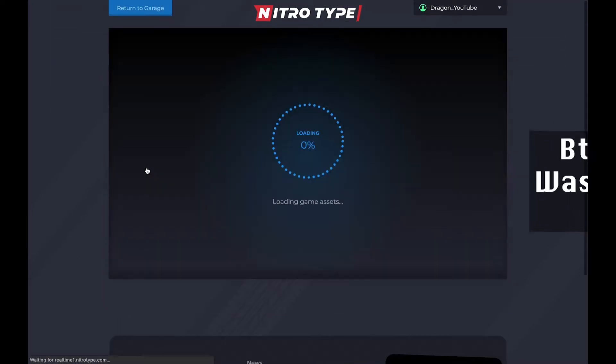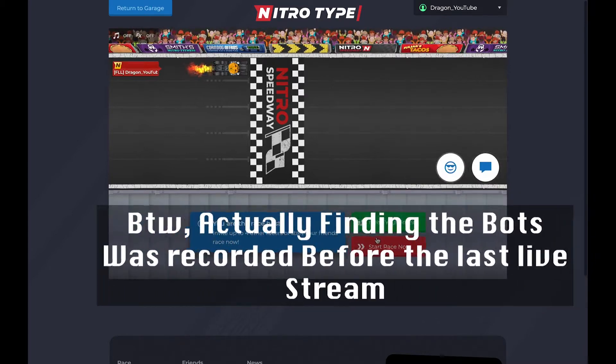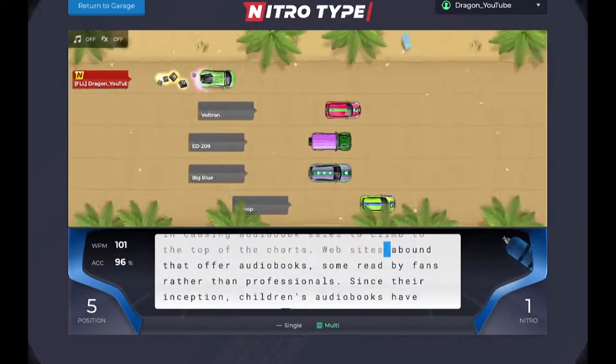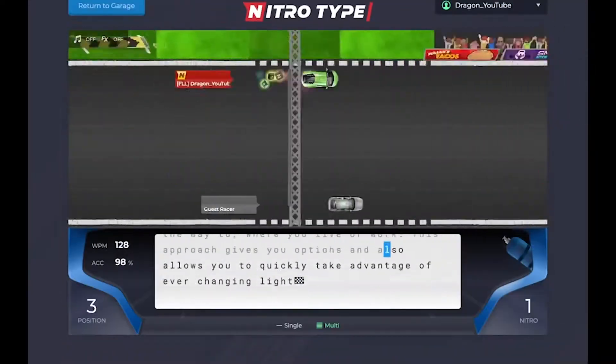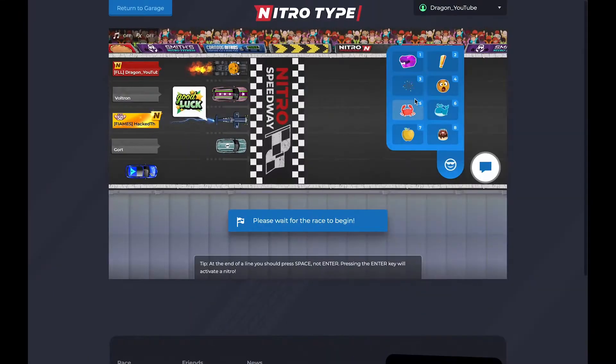So what really is this video about? It's about the Nitro-type bots that you see in almost every race. Some of these bots are Bender, Gort, and even the Wampus. To make this video even more interesting, let's add another element aside from just finding all these bots — let's see what bot gets the most points from the basic point system I've created for this video.